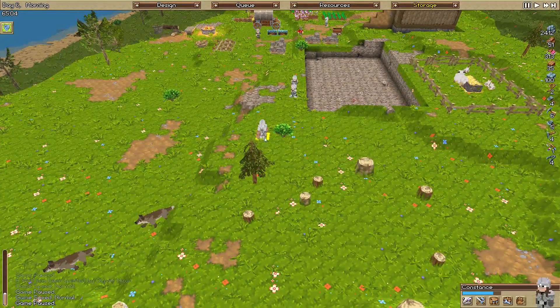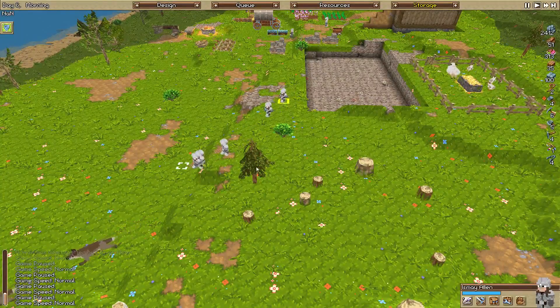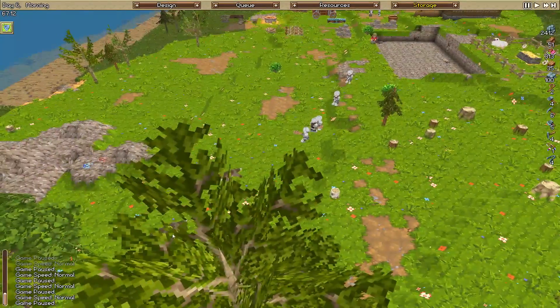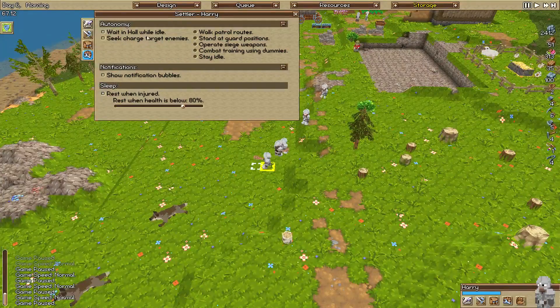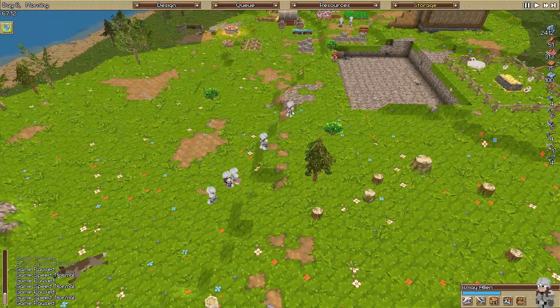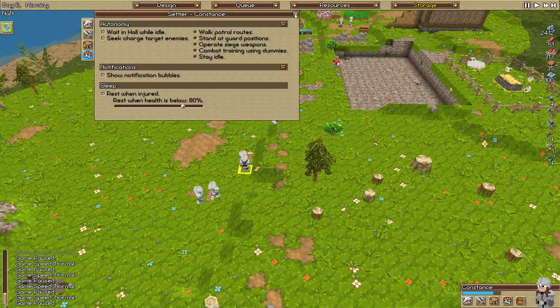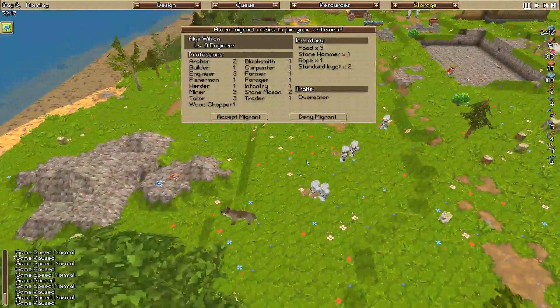We'll bump the speed back to normal. The wolves have been spotted - it's the same wolf pack. We should send our guys over here to deal with them since I don't want them just keep coming back all the time. I'd rather sort of deal with them now. We can switch these guys to seek and charge target enemies - there we go, that's better. Switch all these guys over to this so they stop running away from the targets.